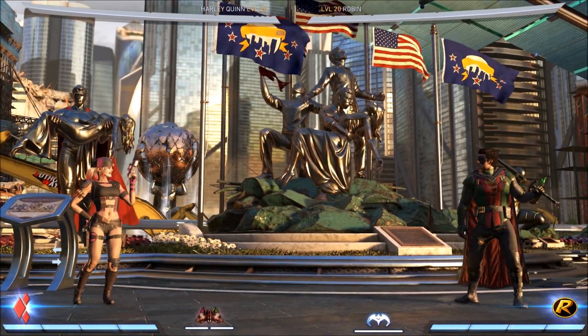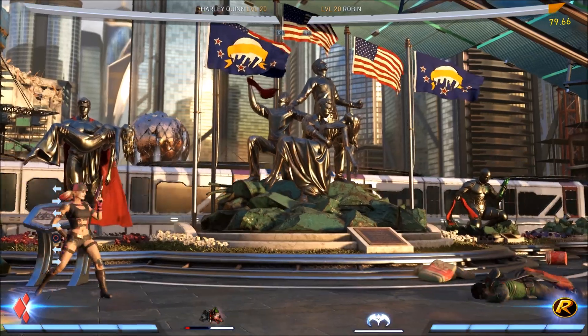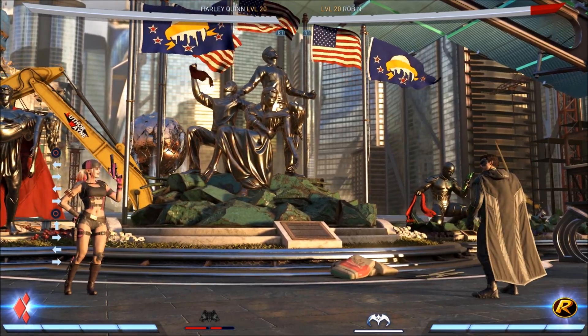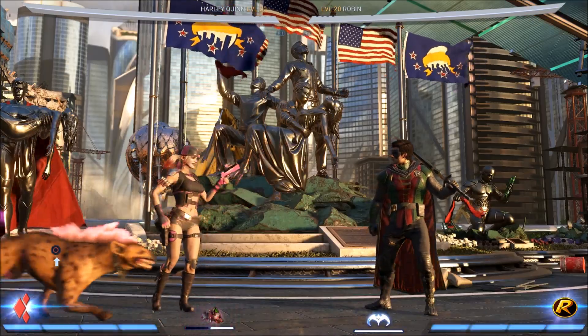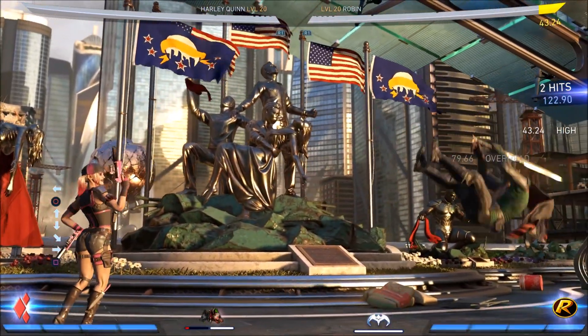Next up, I'd like to go over the trait. You throw the bone, the hyena comes out — pretty simple. But if you hold up during the trait, the hyena will actually do an overhead attack, meaning the opponent has to stand guard it. Usually your opponent is trying to duck to get under your shots, so it's a good way to make them stay up, and it also works in combos.